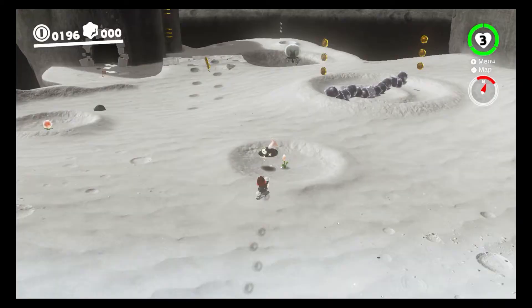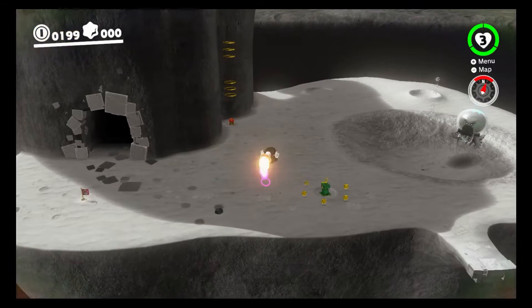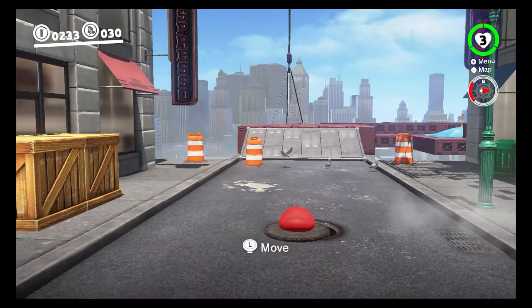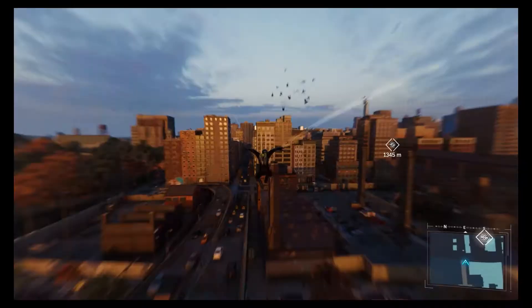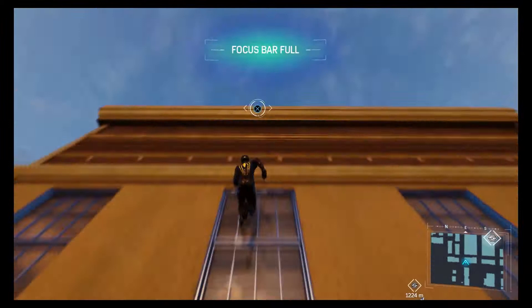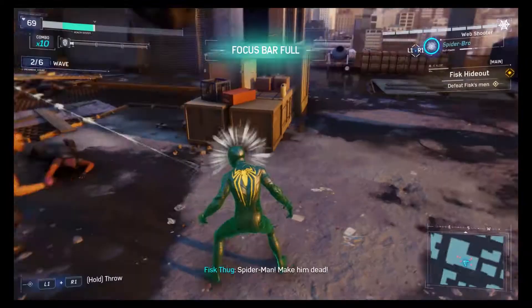Second, all these movement options integrate perfectly with the rest of the game. In Mario's case, the core theme of the game is exploration and experimentation. Players are rewarded for trying new things and reaching difficult locations, and the variety of movement options only add to this sense of discovery. It's only by trying new things and using every tool in their arsenal that players will be able to locate and acquire every hidden moon and secret. Spider-Man has a very different goal, but the movement mechanics are still a major part of achieving that goal.